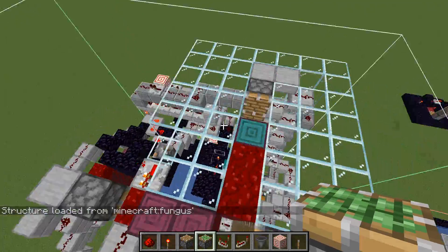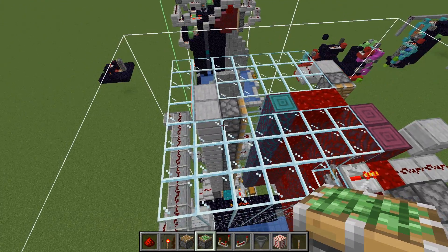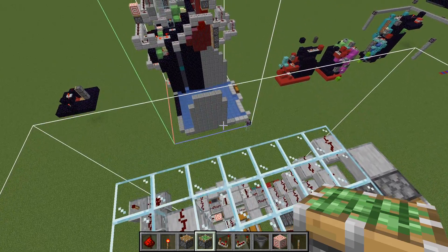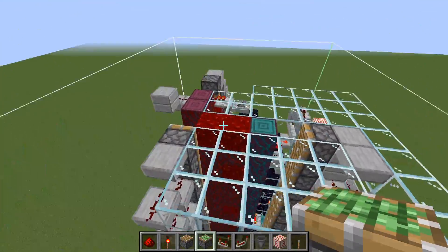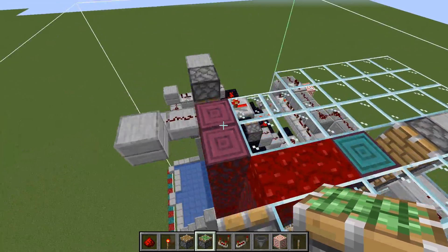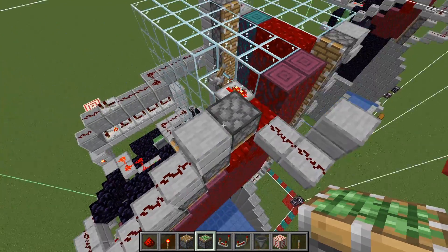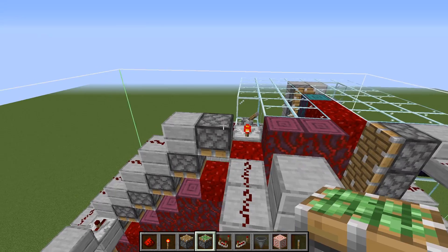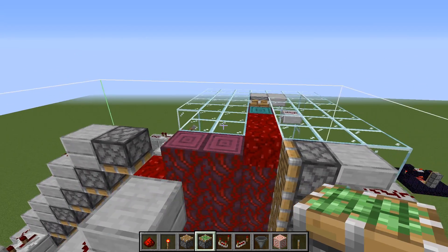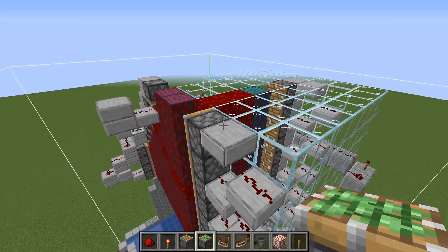Next layer — the TNT cannon appears again. Structure blocks have a weird way of updating things and handling water. The next layer has the fail-safe being built here, and the last piston — I can count the last ones now. It's the redstone.